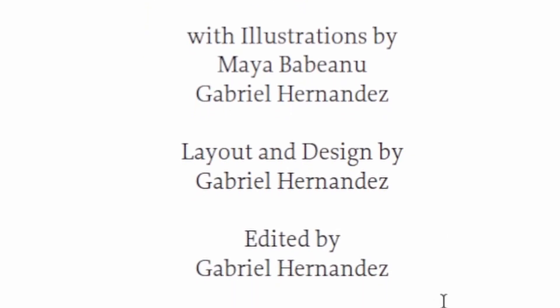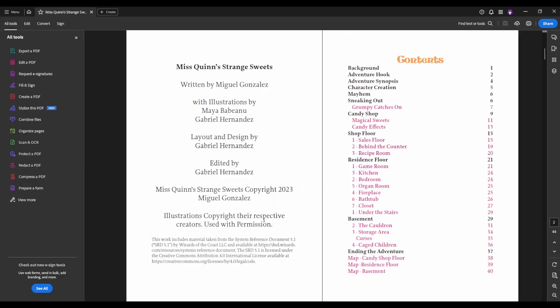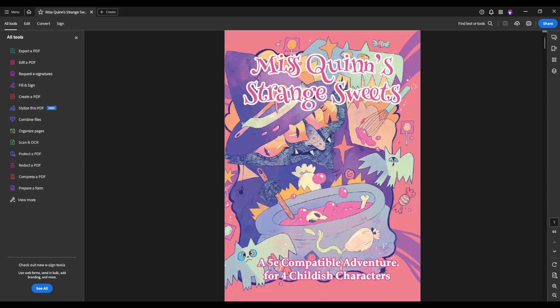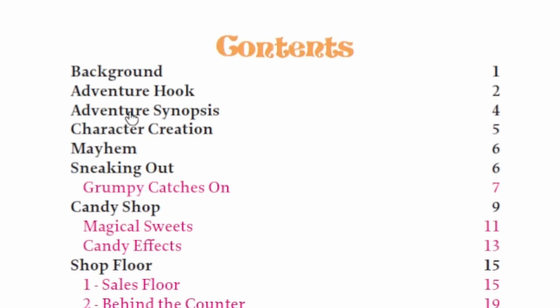I did the layout and design for this, as well as the editing, and we released this in October of 2023. The PDF adventure has a linked table of contents that covers the adventure. We start with a background and adventure hook and synopsis, as well as a section on character creation.